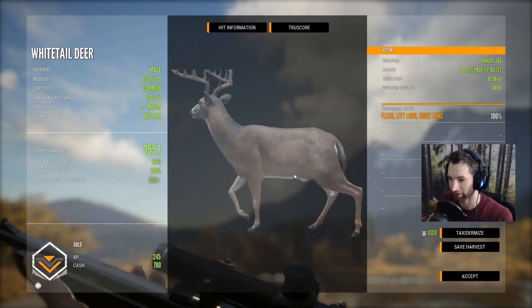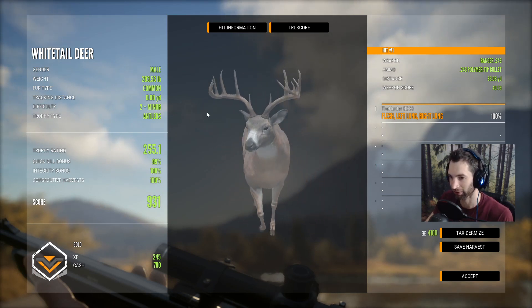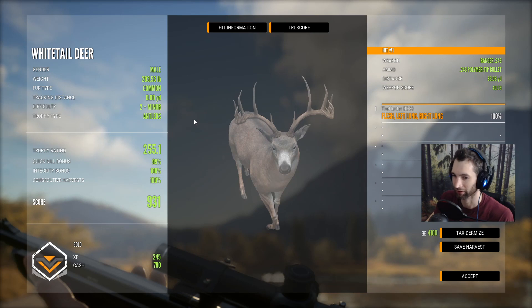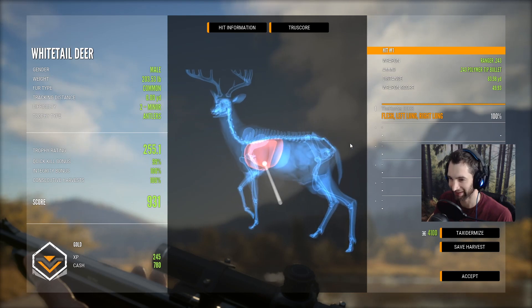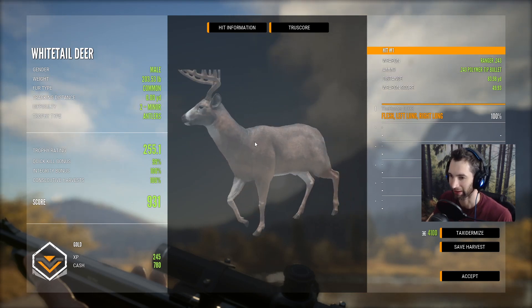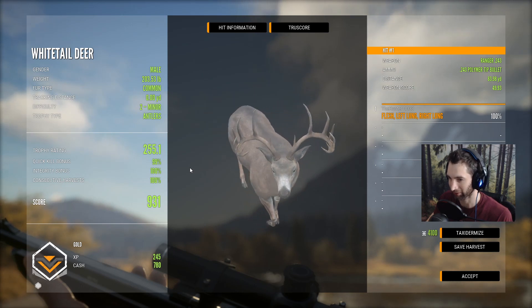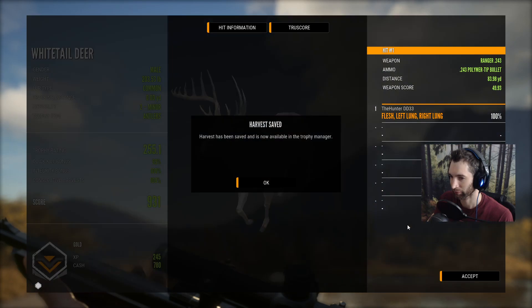Let's find out how we did — 255 trophy rating, 931 score on that giant buck, 83 yards out. We did get double lung. We actually only got 99% on the quick kill but that was a beautiful shot placement and a monster gold whitetail buck. We'll save him and probably get him mounted.